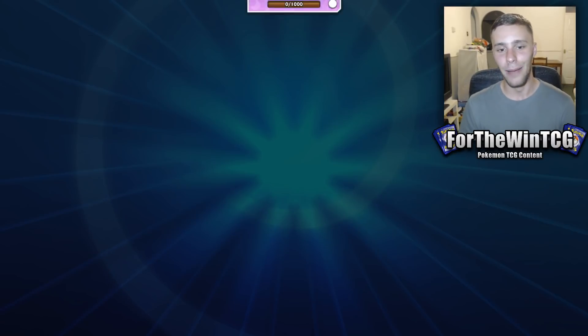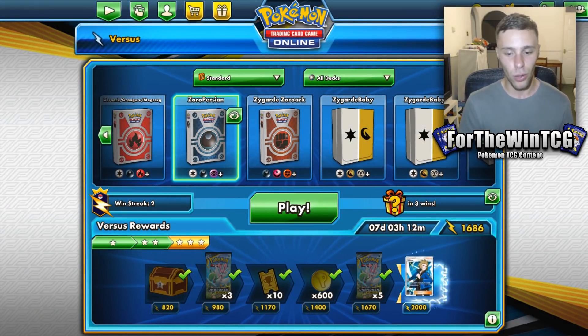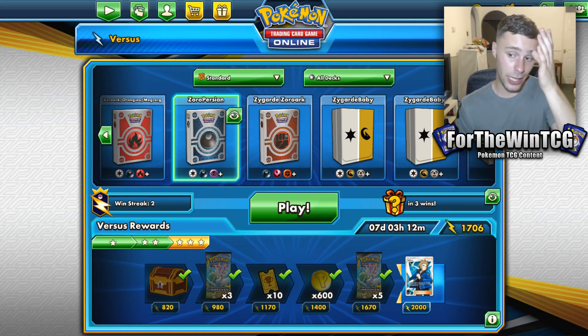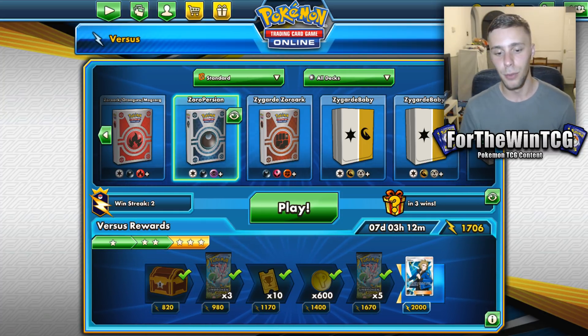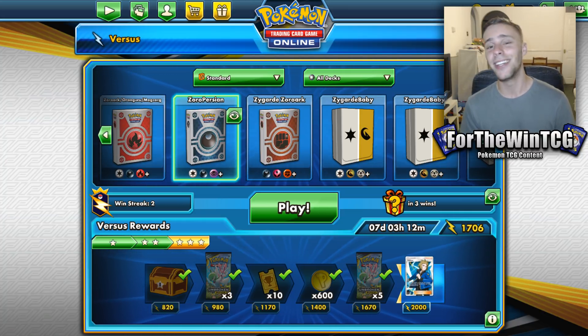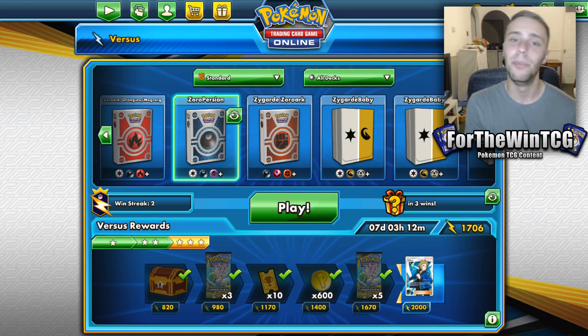Super dope — considering ReshiZard is pretty much one of the best, if not the best, deck in the current format, being able to take it down is pretty good. They did struggle; my opponent's build is not a traditional ReshiZard list, so it's not the best representation of that matchup. But we were still able to rival it and take it down, and you saw the power of Persian — it can just give you such an advantage whenever you go down in prizes. If you did enjoy, please give it a like, subscribe for more, and until tomorrow, take care and peace.